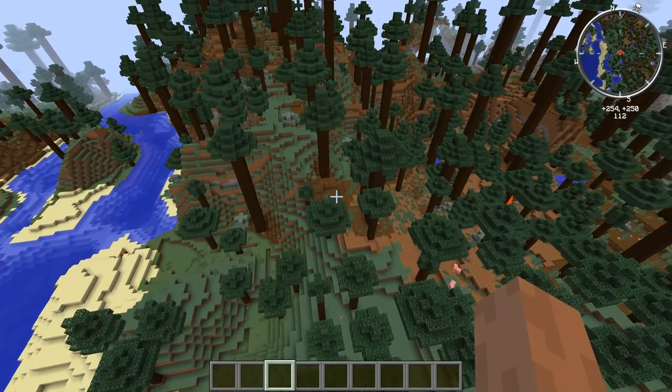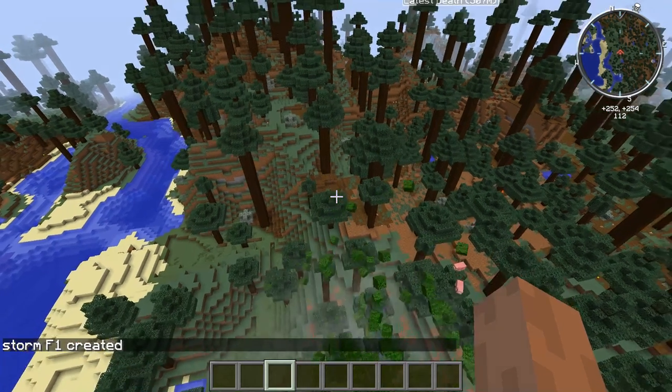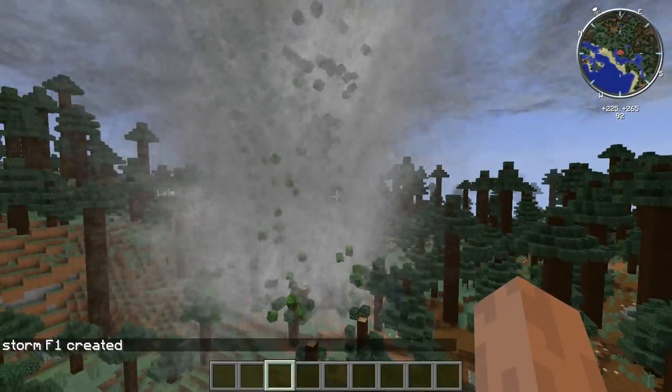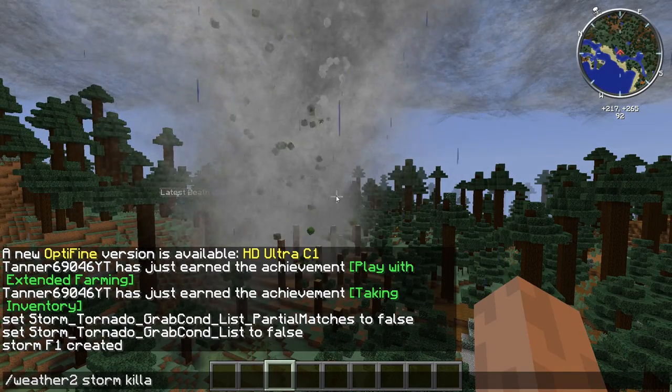So if I spawn in a tornado right now — create F1 — it's only going to pick up the leaves. It's not going to pick up the logs, just the leaves. All right, kill the storm.